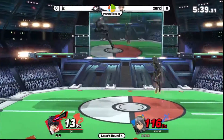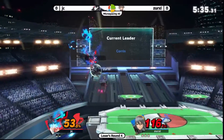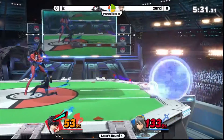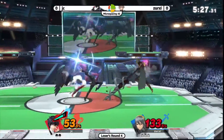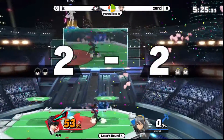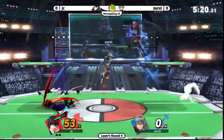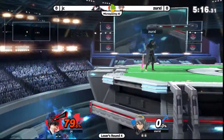We'll see if JC can get this stock, or if Xerxy can build up big percent first with these Corrin combos. Tries to catch the end of that counter timing — unfortunately a very active counter hitbox. F-smash on the pin takes that second stock. Xerxy jumping right back in, not wanting to stall the Arsène timer out. Goes straight in for damage — finds the back air, gets them off stage.